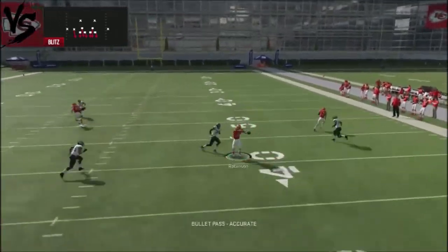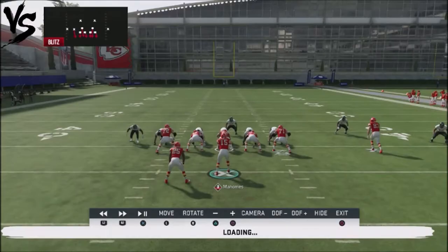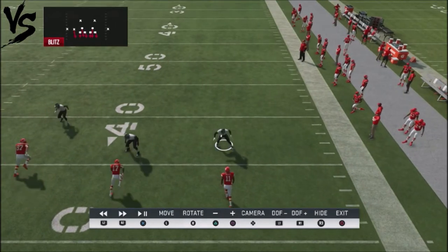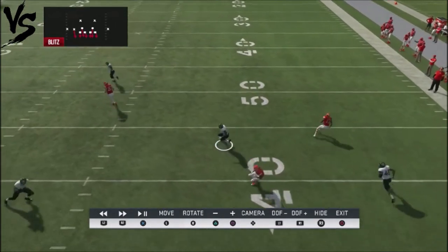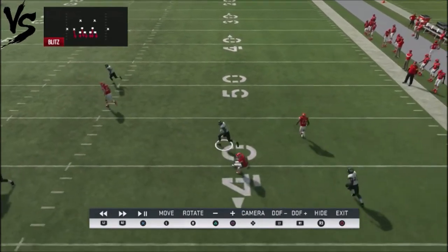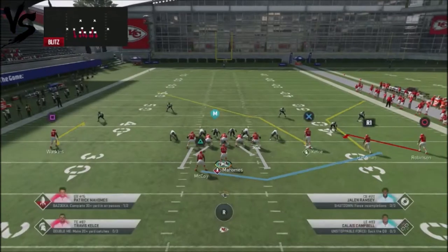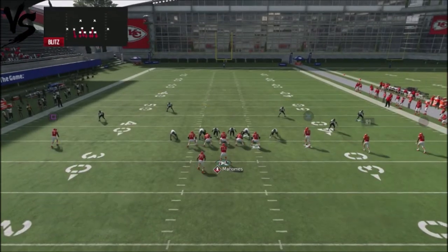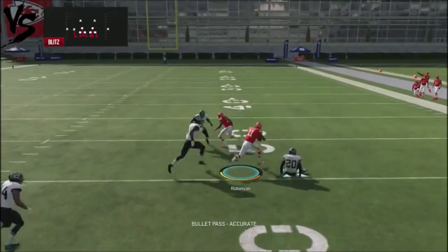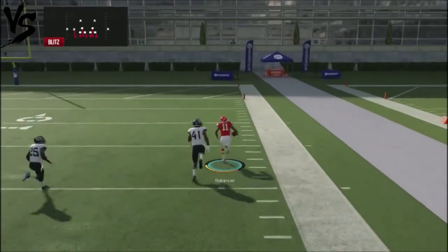What happens is the man defender doesn't play this correctly. Watch this man defender — he'll carry with the route, but then he gets himself dramatically out of position, allowing that wide receiver to get an easy completion and an easy five yards. This is a great play against someone who likes to do a lot of man blitzing, and potentially you can house it if he's not playing it correctly.